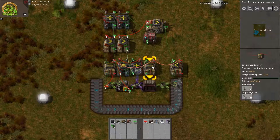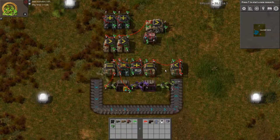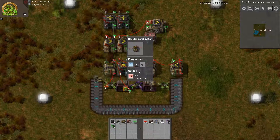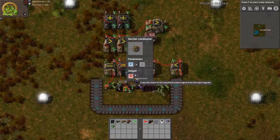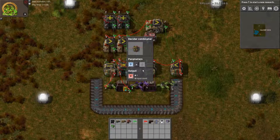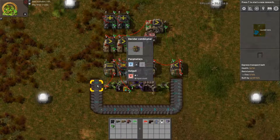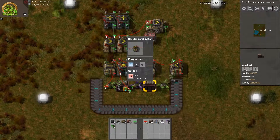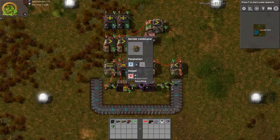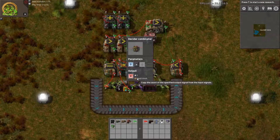That output goes into this decider combinator, and it also gets an input from the memory cell. It checks if signal zero is zero — if so, it outputs everything with its input count. Signal zero is a special signal I'm using to store the state: when it's zero we're filling up the chest, when it's one we're emptying the chest. So if we're filling up the chest, it tells us everything we still need to add.